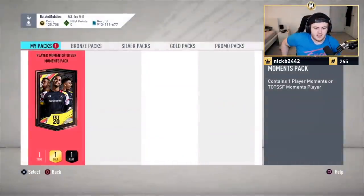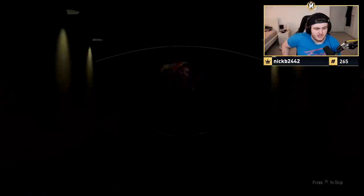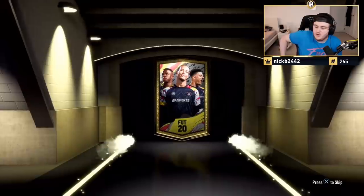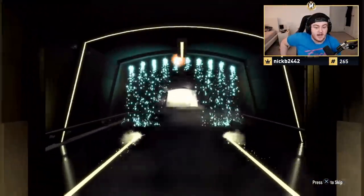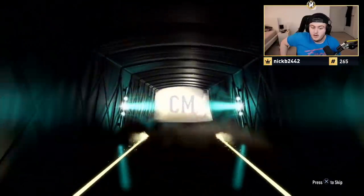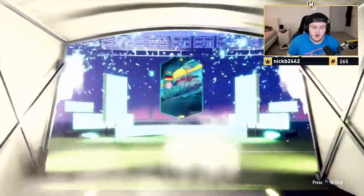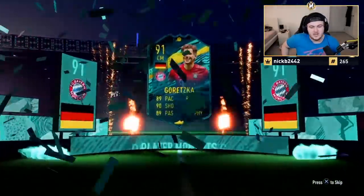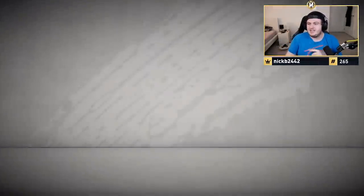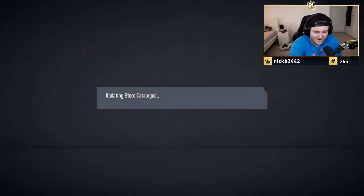Joe wants Lucas Moura, Ansu, Alexandro, or Hazard — hopefully we can get one of those. It's a player moment, very good start. It's going to be German center mid — Goretzka! That's very good. Please don't already have him, please do not be a duplicate. Yes! It's not a duplicate — that is a big win, let's go!